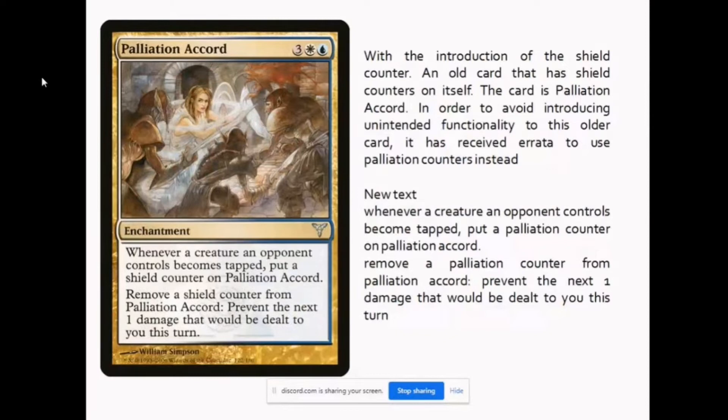Palliation Accord is an older card from Ravnica that provides a shield counter. Since Shield is now a new mechanic for New Capena, the wording needed updating. Previously Palliation Accord used the term 'shield counter,' but to avoid confusion with the new Shield mechanic, the new text now reads that it puts a palliation counter instead — not a shield counter. This makes Palliation Accord distinct and separate from creatures that gain shield counters.